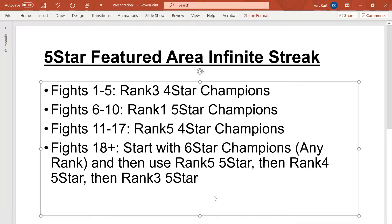For fights 11 through 17, I used rank 5 4-stars. These were very difficult fights, especially up until fights 15, 16, and 17, where I had 4-star champions that were 7,000 to 8,000 PI going up against 12, 13, and 14,000 PI 5 and 6-star champions. But it's not a death match because they're not super aggressive and it's not a bunch of Dr. Dooms. I was able to get through it.